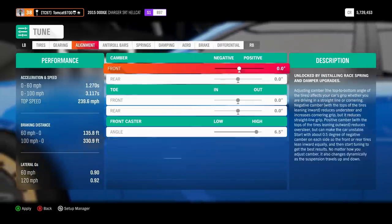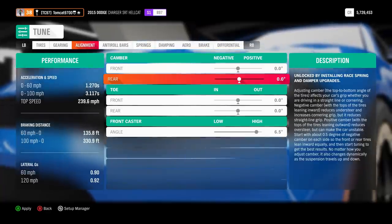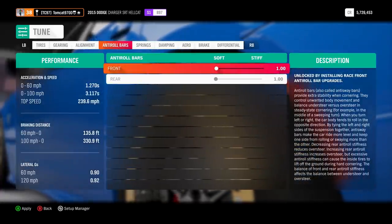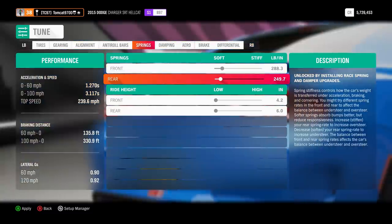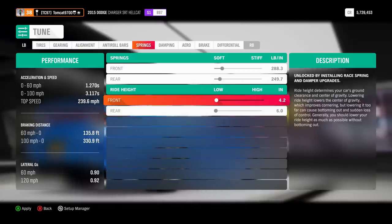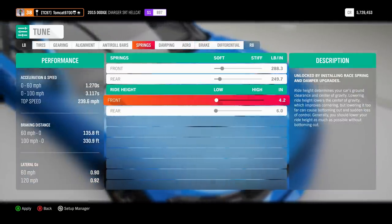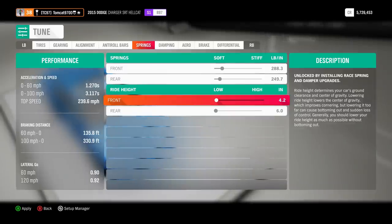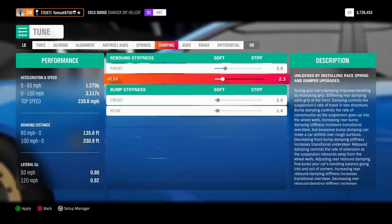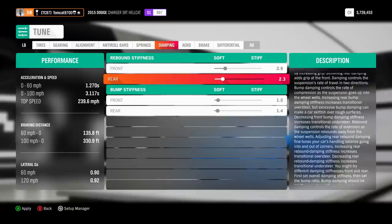As far as alignment goes, I have all the camber dialed out. You could have some in the front if you really wanted to because on a rear-wheel-drive drag car it's not really going to matter. You want to get all the rear stick that you can. Sway bars are fully soft front and rear. Springs are a little softer in the rear than in the front — very soft on both sides. The ride height is fully slammed, however the car naturally sits lower in the front than in the rear. The rear damping is fairly soft, softer than the front — the front is always going to be the stiffer end on these drag cars.